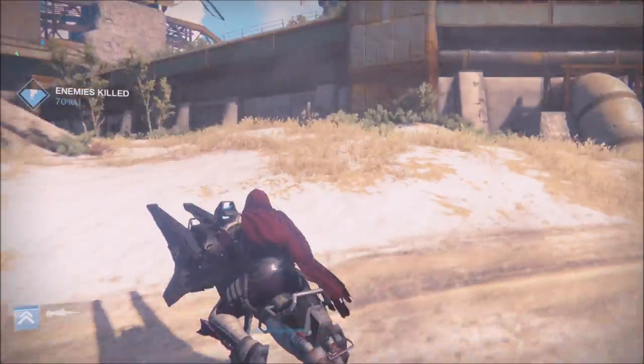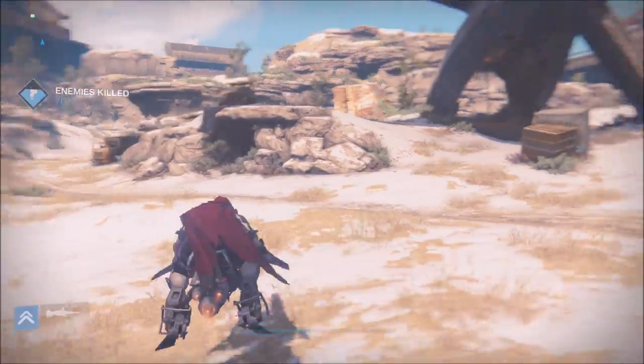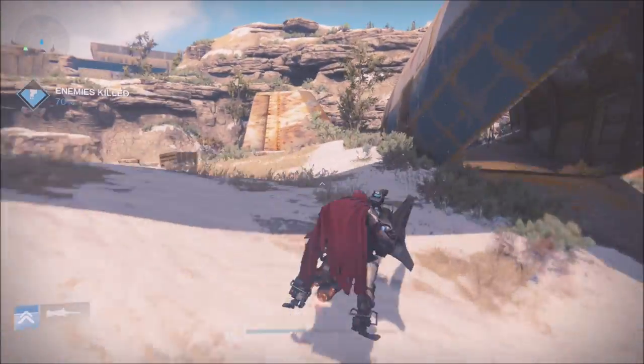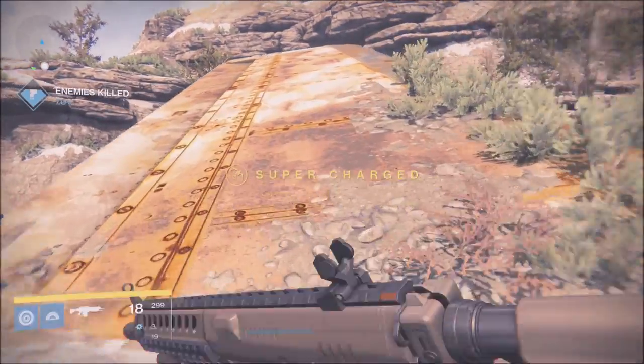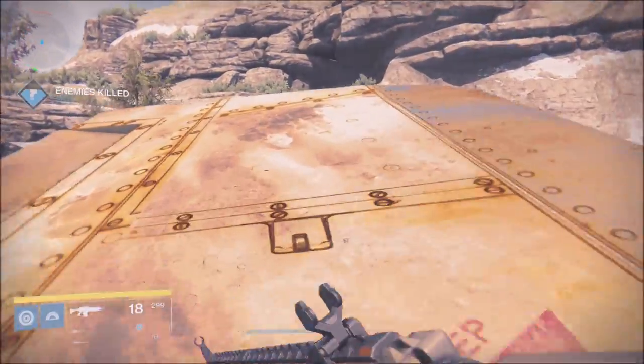For those of you who don't know, the Gunsmith sells these test weapons that you have to rank up by doing what the weapon says to do. For the Amalan sniper — I don't even know if I'm saying that right — what you have to do is kill captains with it.